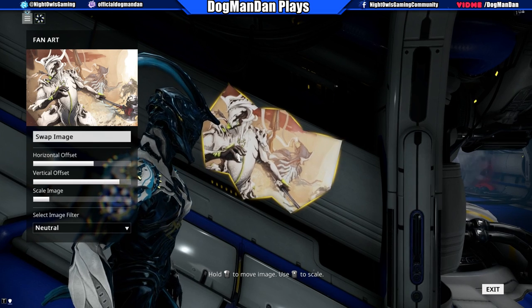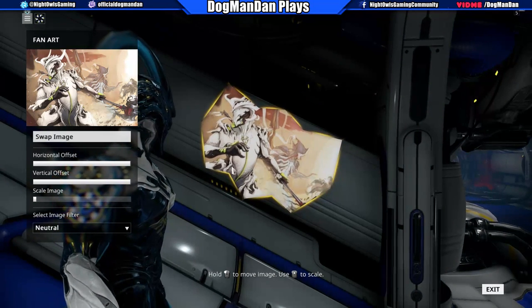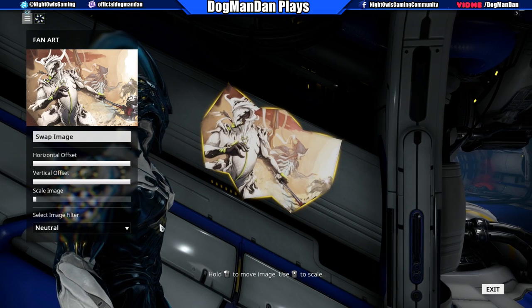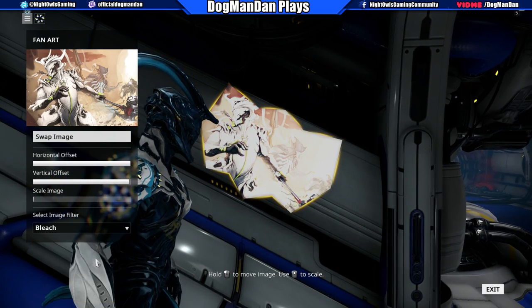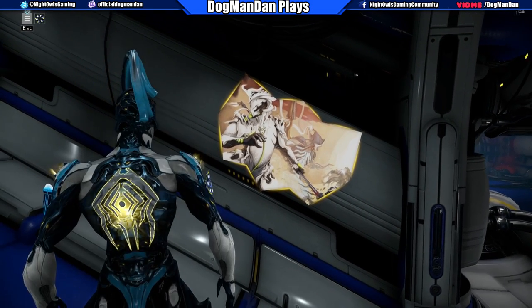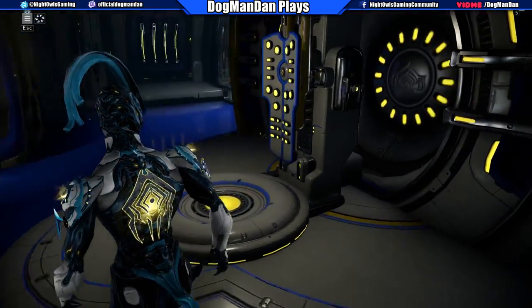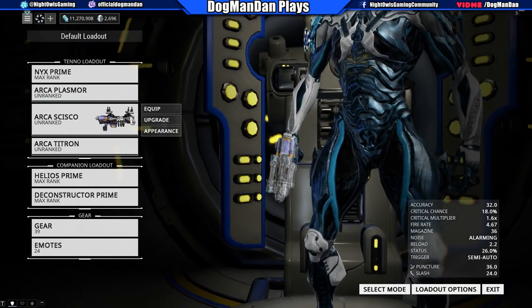I'd prefer Oberon with Necros in the background — let me scale the image back a bit. There we go — we'll go with that. I'm scaling it just like so, with Necros in the background. There's also a select image filter I haven't really played with, but that's cool too. We exit to lock it in and there it is — our decoration is placed. Back over here, you can see my Arcas are still all unranked. They just came out and I haven't had time — I'm just getting out of work.